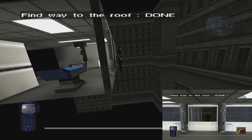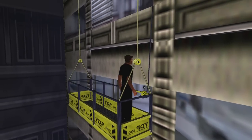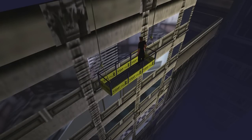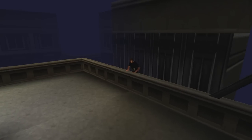Another clever developer trick here: whilst the lift we see Ethan on is on one side of the building, he then climbs over the top on another side, presumably so he's in the correct position for the start of the mission.